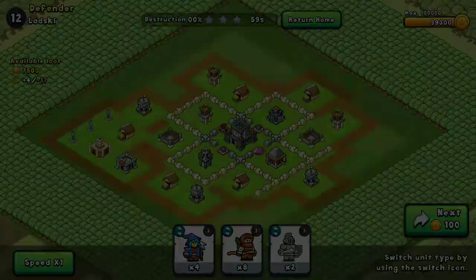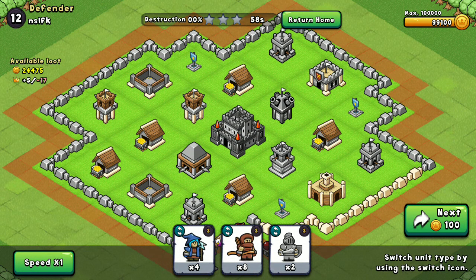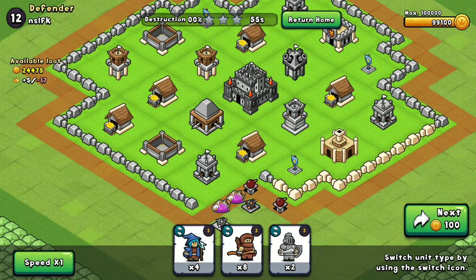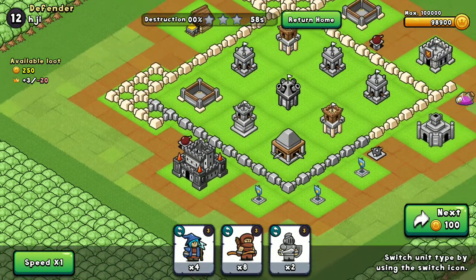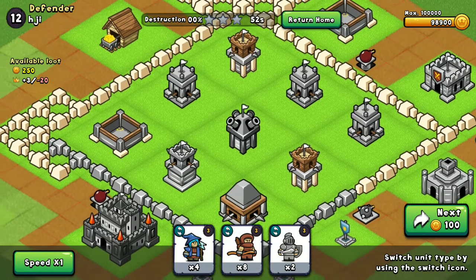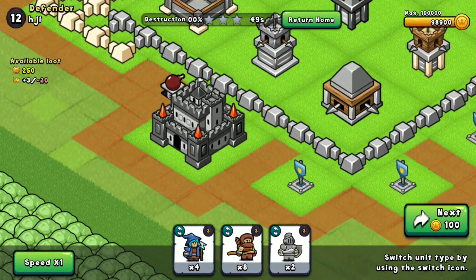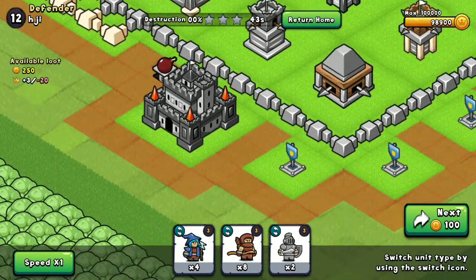What you really want is either to be able to take out the town hall first, or to be able to take out most of the towers first. Let me look for a better base. Okay, this is a good example - you want to make sure you get the town hall first, that way when you go for the other towers you won't feel bad in case you lose the town hall and lose trophies.